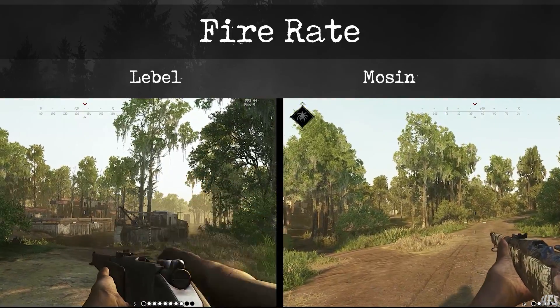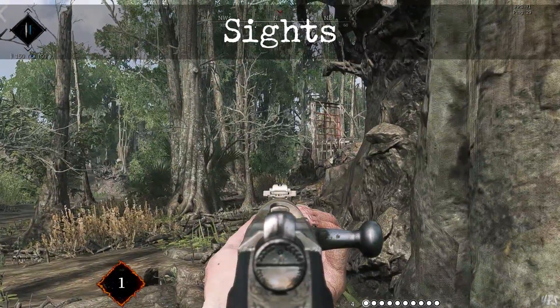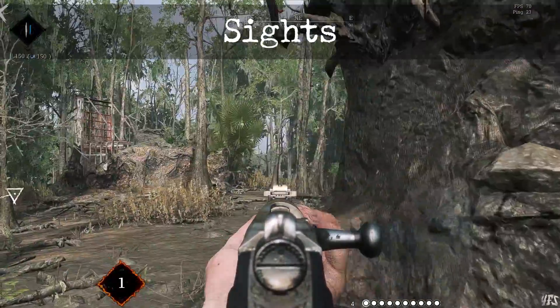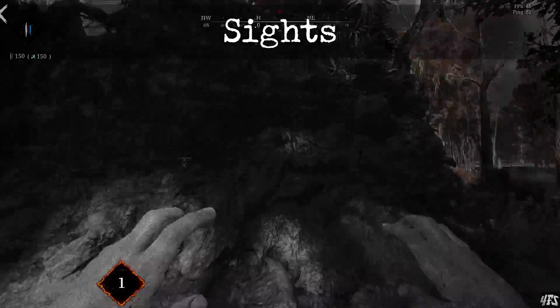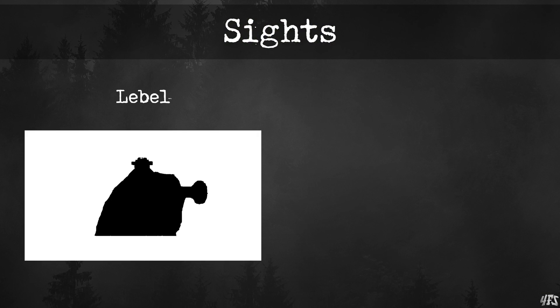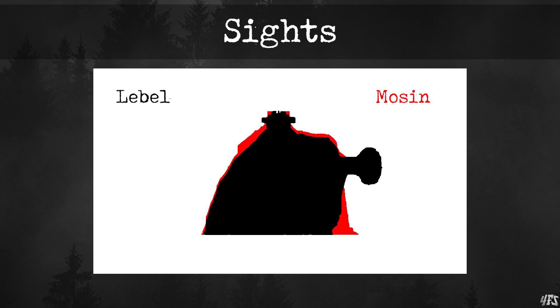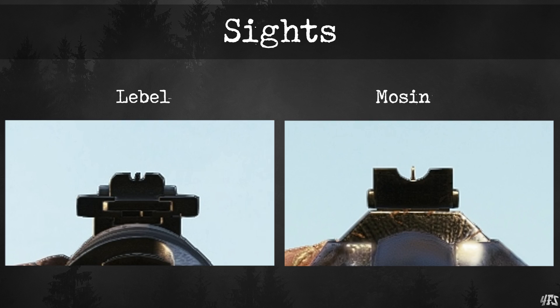So this round, which I thought would be a clear tie, does go to the Mosin. Let's talk about the sights. Sights are primarily a matter of personal preference, so nothing I say here can overwrite your feelings about what sight you perform best with. However, I can measure which weapon obscures more of your view when aiming, as a clear field of view is very important in Hunt Showdown. The Mosin is more chunky, but the Lebel has a massive bolt handle sticking out the side. I prefer the Mosin sights, but I cannot objectively determine why, so I'm going to declare a draw for this category.